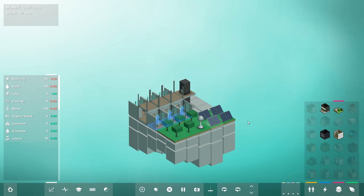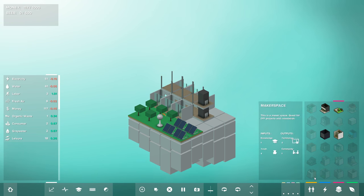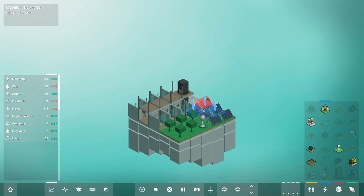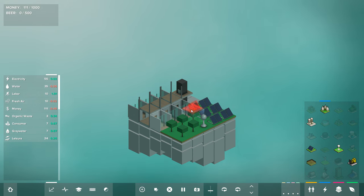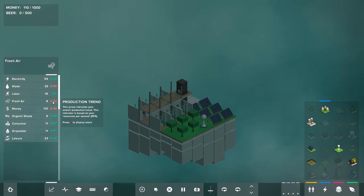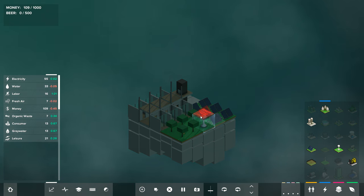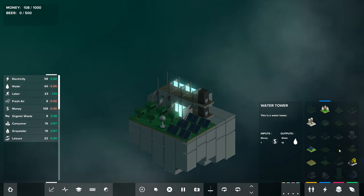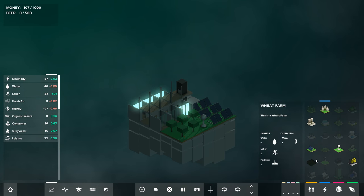That's actually a nice segue into explaining that I don't think this game is meant to be realistic — it's unrealistic in the sense that a large apartment could have students or office workers living in it, but it's more of an approximation of how things go. We're losing money, we're losing water, and we're losing fresh air. So we need a more concerted effort to make that happen. Let's start with some wheat farms.